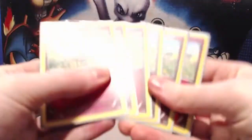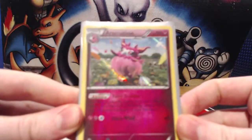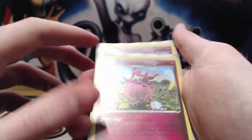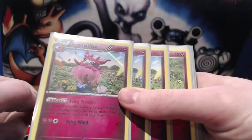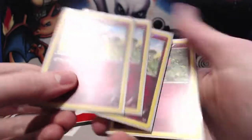Next up we have the Aromatisse line. We've gone for a 3-3, a fairly thick line of Aromatisse. It's pretty essential in the deck. Fairy Transfer allows us to move Fairy Energy around our board however we like, so it's an absolutely fantastic ability. It means we can move energy off our attacker, Max Potion for free, and then move the energy back onto our attacker once again. It also means that if we just drop a Pokemon down, we can move all the energy to it and start attacking straight away.